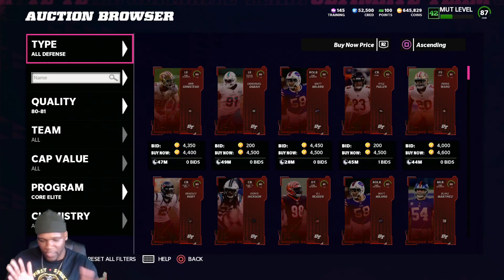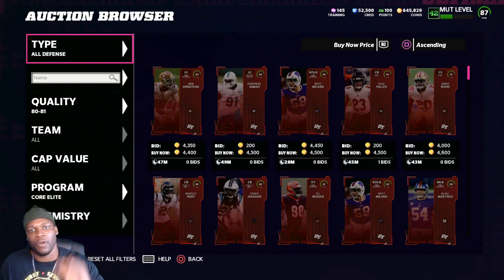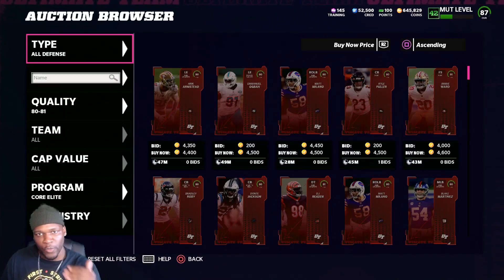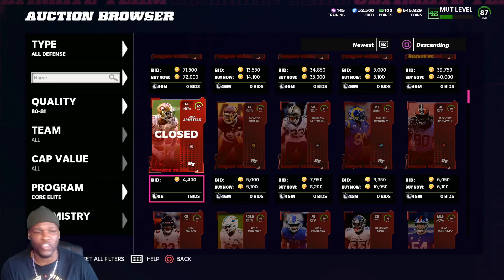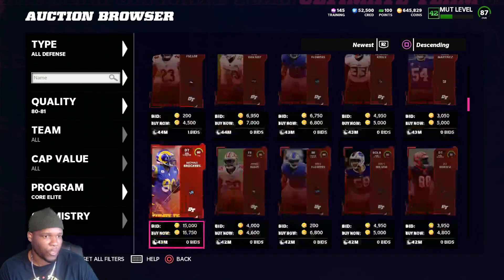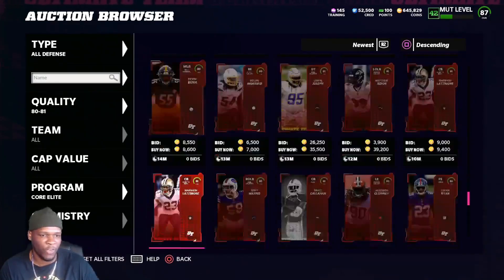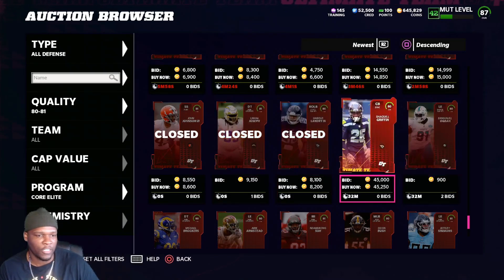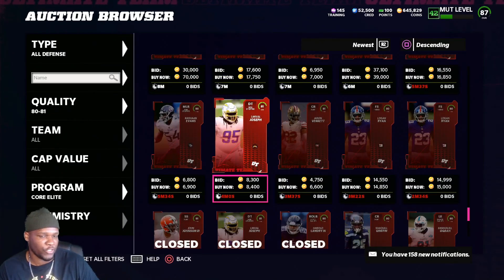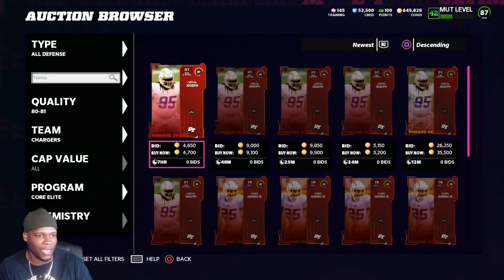Now I'm going to give you an alternate way of determining prices. What we're going to do is let this filter sit for a little bit. People are going to be buying cards, and once those cards are bought, you can determine what price somebody was willing to pay for that card. In not even 30 seconds, you can see that Eric Armstead sold for 4,400. Flowing through this filter, we see that Linval Joseph sold for 9,000, while all these other cards just expired, even though there's an 8,400 listed.